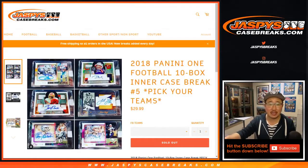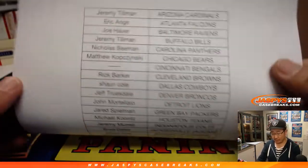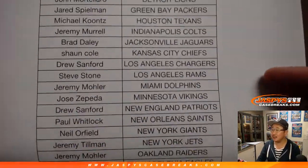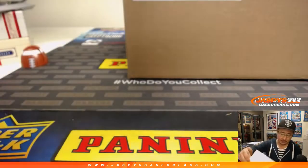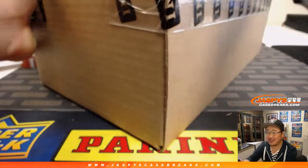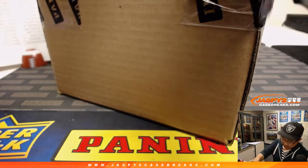Good evening everyone, happy Friday. Joe for Jazby's CaseBreaks.com with another 10-box inner case break of 2018 Panini One Football. These teams have been selling fast, folks. I think Team 6 already sold out. There it is on a Friday. Thanks to everybody who got into the action. Looks like people are liking this. Regimel, Last Bot Mojo Eagles, thank you. Thanks everybody for getting in. It's good that you guys like this because we've got a lot of cases of this.